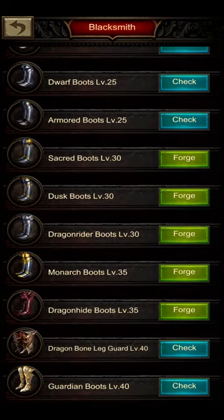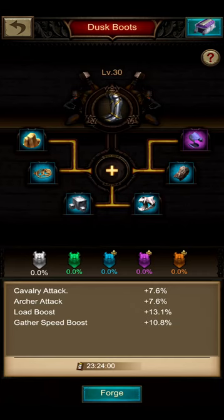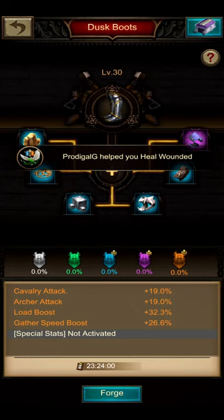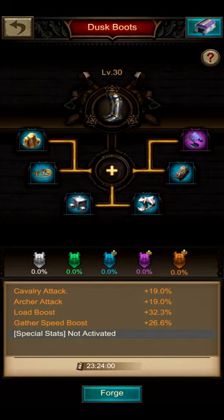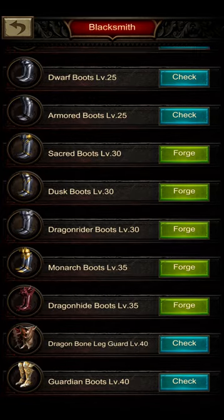The boots are very simple. I would always keep a pair of Sacred Boots for their monster tech speed and stamina recovery, but for fighting performance I would go for the Dust Boots. They're also very nice when you send troops out to gather, because of the additional gather speed boost, but the archer attack is the main focus here. You can see that archers have a very high attack percentage across the gear parts, which is definitely a nice thing.